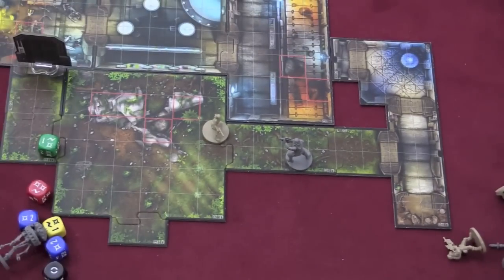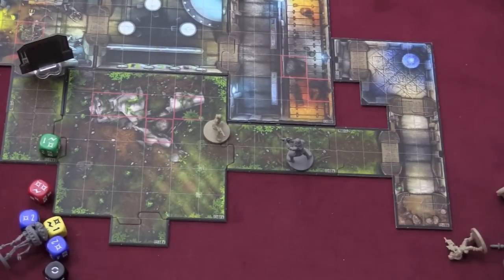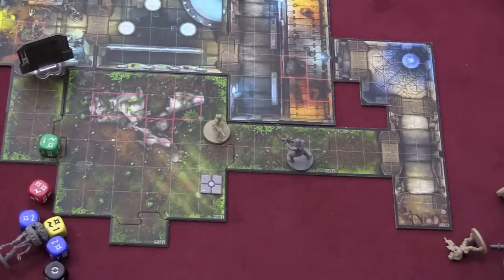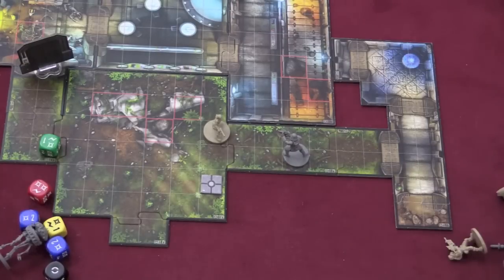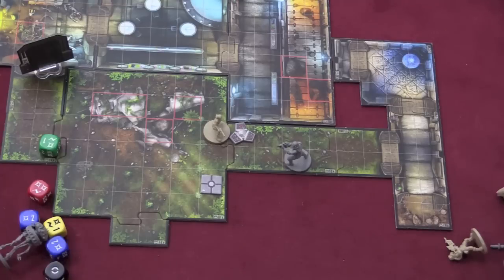The good guys can move, attack, open a door — that's an action — or interact with something on the board. They might find one of these crates, and inside are not always great weapons but useful things like a shock grenade or an emergency med pack. There might be a computer terminal they have to reach and do something with. There are all sorts of things that players will handle, and each of those things will be different depending on the mission.